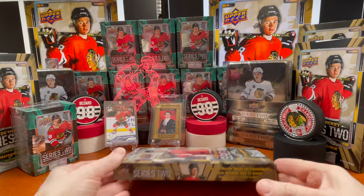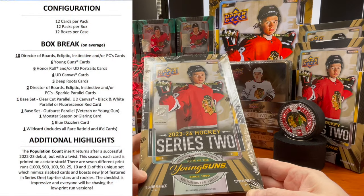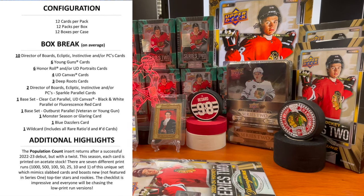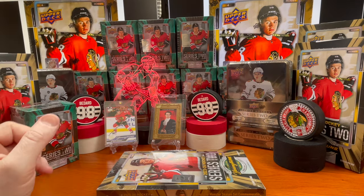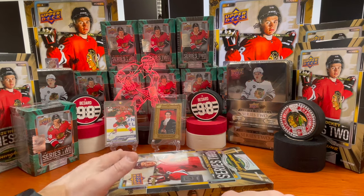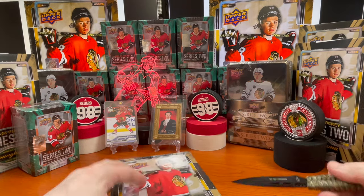Welcome back to the channel. I'm going to open up box number 10 of this 12-box case. These boxes consist of 12 packs per box and 12 cards per pack. I've listed out the configuration in previous videos. The main chase here is Connor Bedard — I've been extremely fortunate and did hit two of his Young Guns and one of his UD Portraits just a couple of boxes ago. I sent those out to PSA.